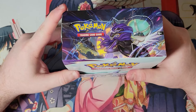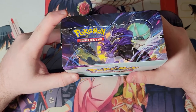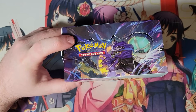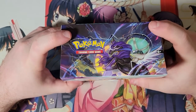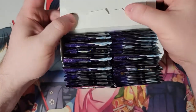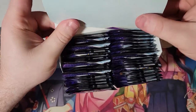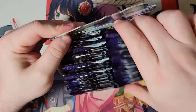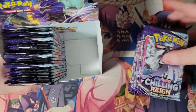That includes Weiss Schwarz, Wixoss, Force of Will, a little bit of Pokemon. We'll probably have some Brilliant Stars up pretty soon — not too much, though. I didn't get a hold of too much of it, but we will have some. And you'll definitely be seeing some get opened as well.